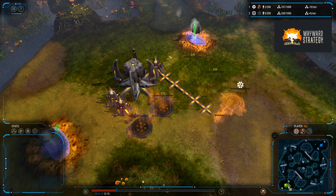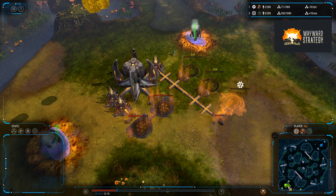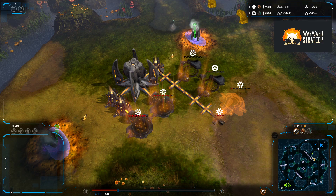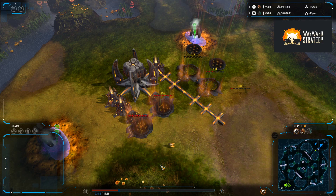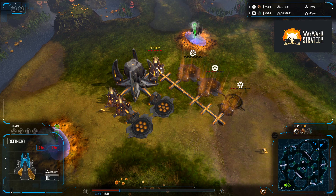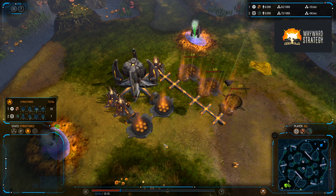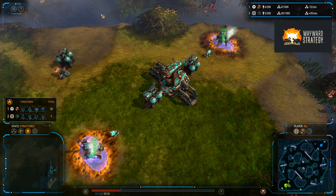AwesomeSox42 is our yellow and black human. The match, as per standard for Grey Goo, has been going on for a little while. I've skipped the earliest bits where nothing's happening. Right now we have AwesomeSox building a large number of factories after producing three refineries. I can take a look at the structures tab just so we can keep tabs on everything — quite literally.